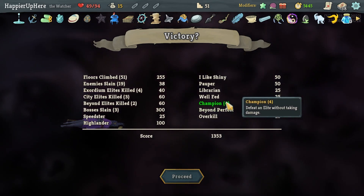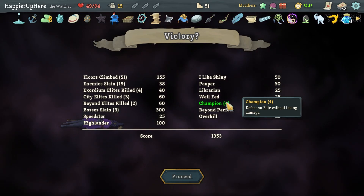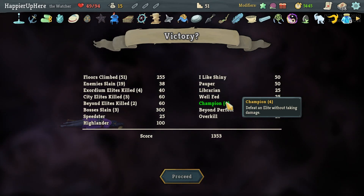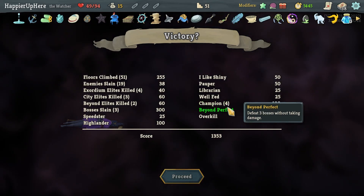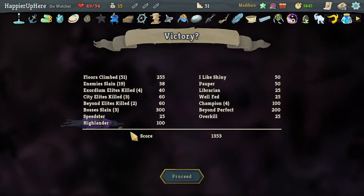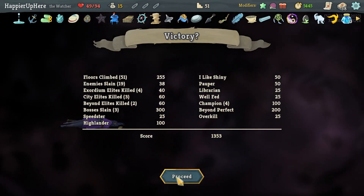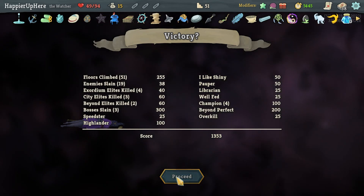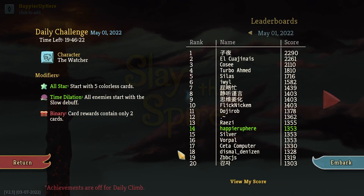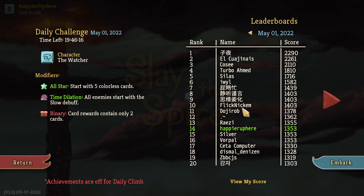13, 53 — not bad. Out of nine elites, I perfected only four. I got three on Act 1, only one on Act 2, and I think I got zero elites in Act 3 — there were only two in Act 3 anyway. I did get Beyond Perfect, Overkill, Well Fed, Pauper, and Highlander. I Like Shiny was relatively doable and Librarian was fine too. Combo could have been possible with Flurry of Blows.